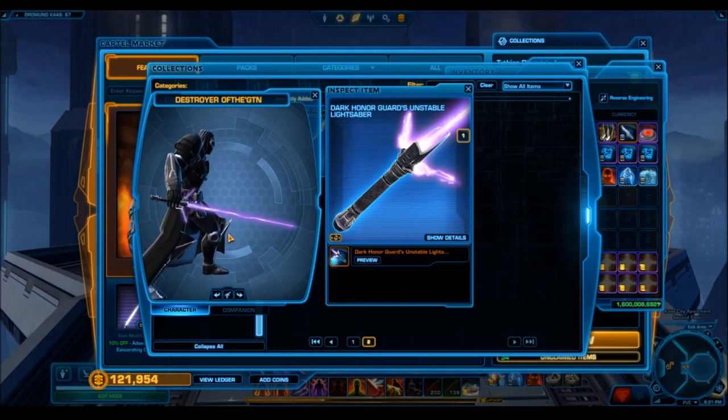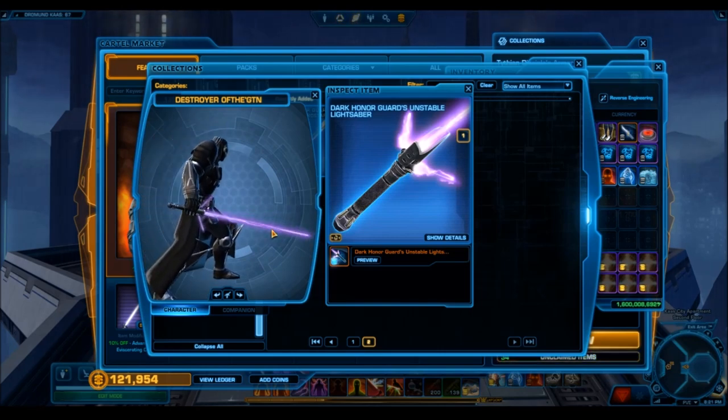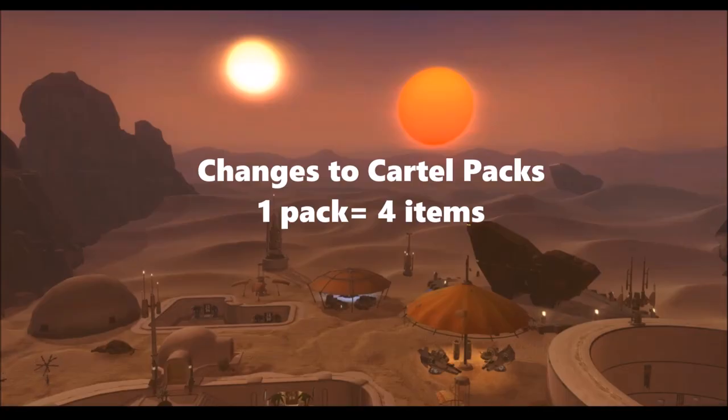They've done away with the gambling part, but we still have cartel packs. The next cartel pack will still be called the ultimate pack, but each pack will have four items in it. Three of those items will be any item that has ever been released on the cartel market — basically acting as grand chance cubes. Any item could be platinum, gold, or likely a lot of bronze. Grand chance cubes don't have the best drop rates, and there is no guarantee to get a new item. So although it's called the ultimate pack, it still includes every item from the cartel market, and you'll probably get an older item.